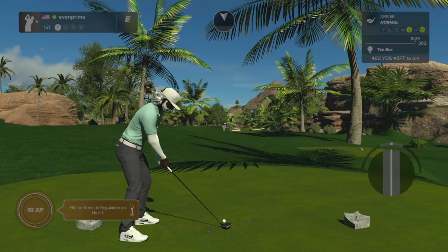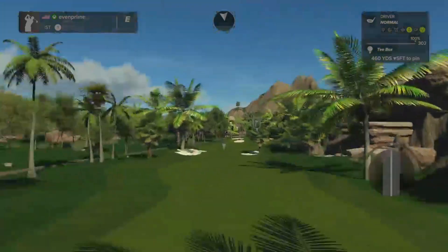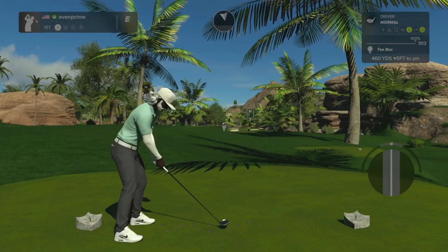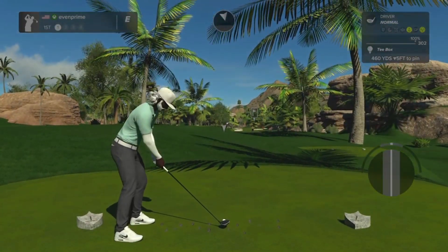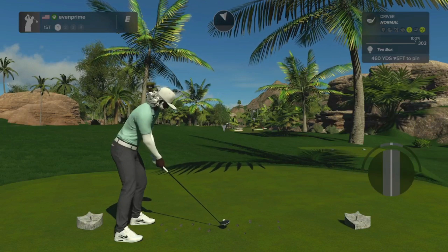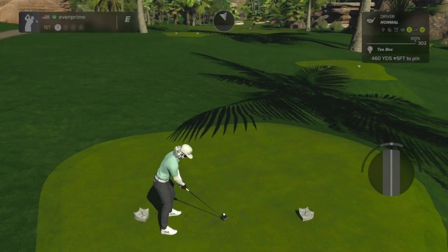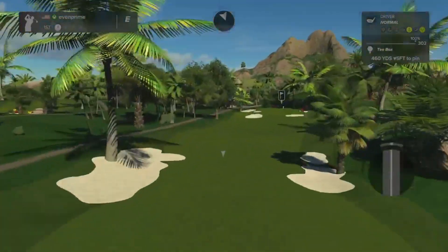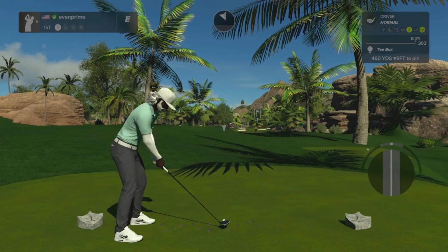I'm excited to finally play this — he'd been telling me about it for a while. Welcome to PGA Tour 2K23. Right off the bat we've got a tropical course, which I really like. Sloping looks really good. One aesthetic note: those trees in the front might be a little too close — they almost appear to be in the way. I'd move them slightly left or right. Also, the closer tees are blocking the view of the shot.